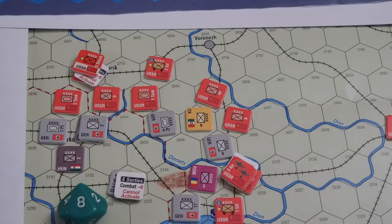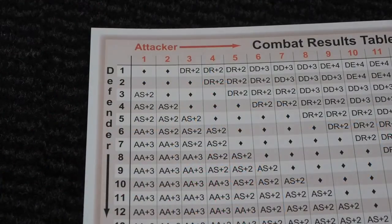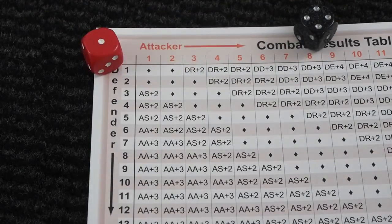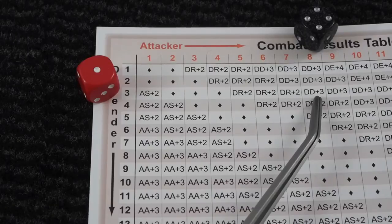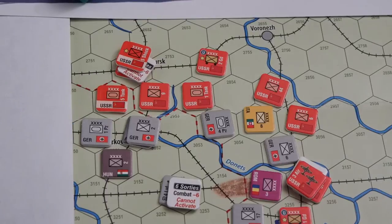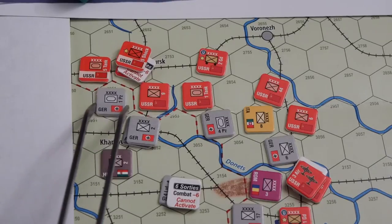Let's activate the Panzer for two production points from Germany and attack this tank unit here. That should leave them with eight. Let's see if the German tanks can achieve anything — yes, they can with that roll. Two for being Germans, two for being tanks in fair weather. The other guys get two for being tanks in fair weather. Defender disrupted — that's a fantastic result for the Germans. A tank unit that is disrupted must be reduced and must retreat. It can only retreat to 2751. And I will follow for sure.